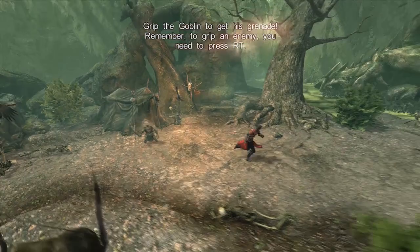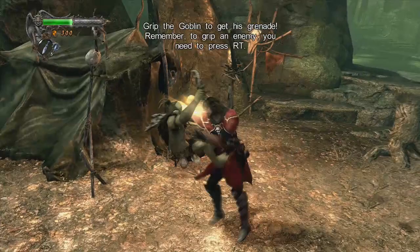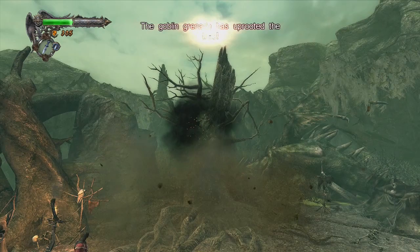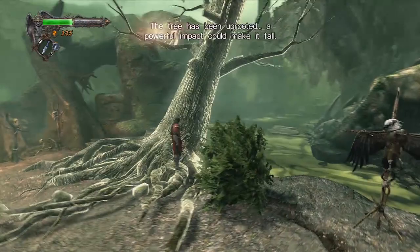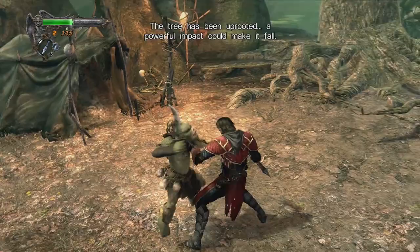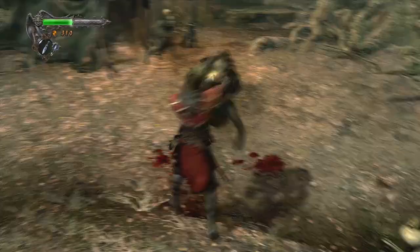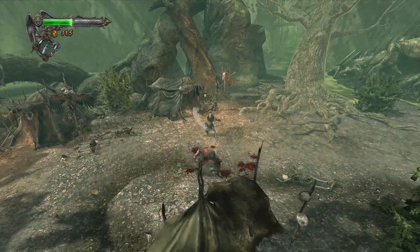Rip the goblin to get his grenade. Pick up the grenade by pressing RT and then throw it. Throw it where? The goblin grenade has uprooted the tree. That works out. The tree could be uprooted but it would require a powerful impact. So we'll pick up and get another grenade, I hope. This grenade has fallen on the ground. Oh yeah, there's another grenade right there. See you later. The tree is good to go now.